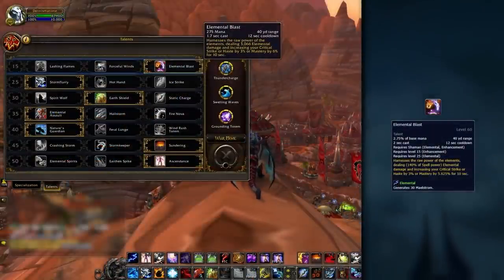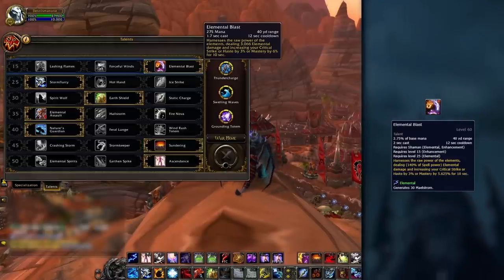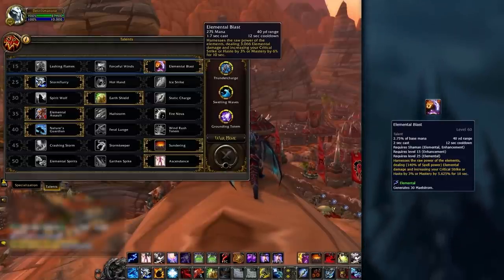If you don't play with Doom Winds, then you can play with Elemental Blast, which also becomes Instant Cast with your Maelstrom weapon stacks. You'll use this when using other legendary powers, which we will discuss later.